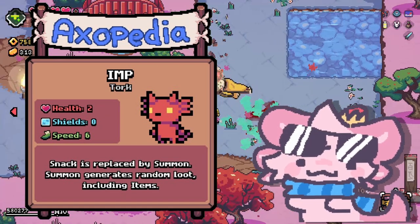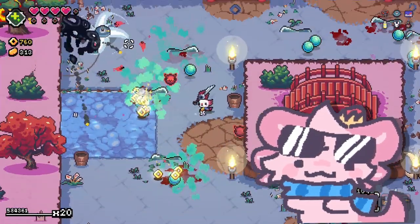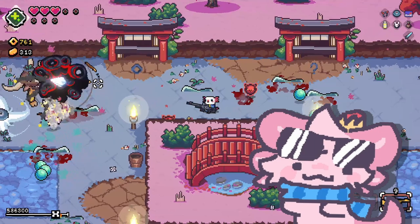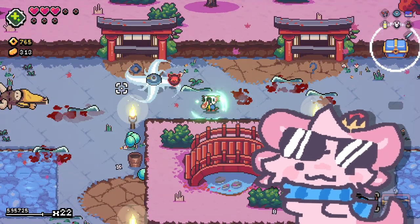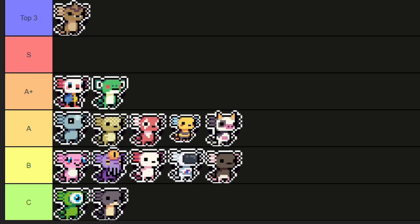Im is just a very good axolotl. It might be a bit risky with the two HP, but the summon ability is very good and once you get in that flow with a lot of damage you're going to get very good builds. That's why I'm putting it in S tier.